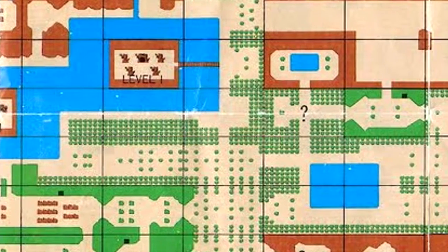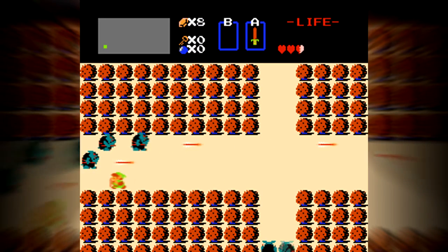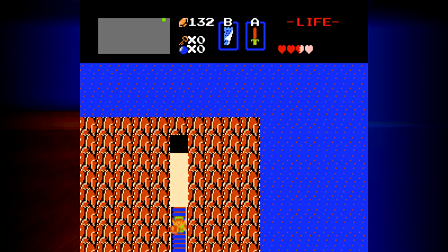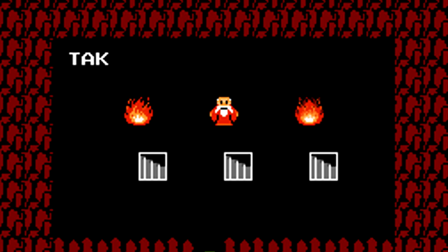The original game came with a fold-out map that was extremely helpful, because Zelda just drops you into the action and doesn't tell you where to go or what to do. There's lots of shops and extra quests, like taking the letter to the old woman for some medicine. You don't have to do anything in a certain order, but I like grabbing the bracelet first so I can open up the warp zones.